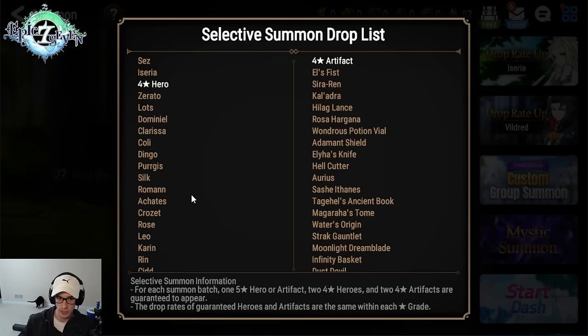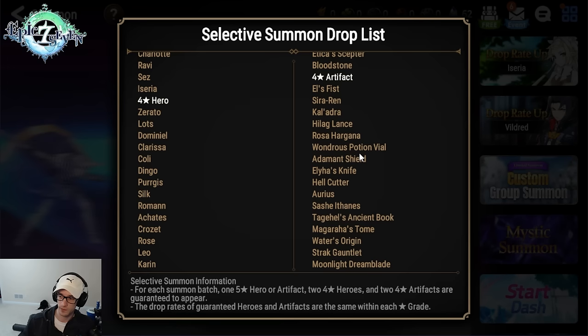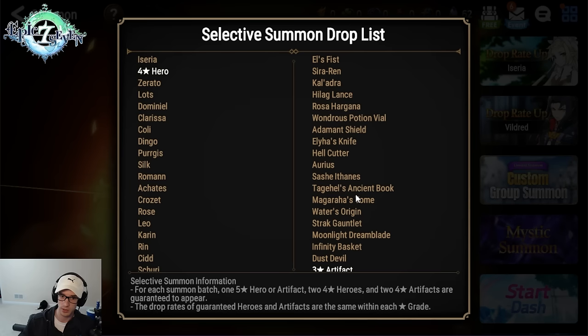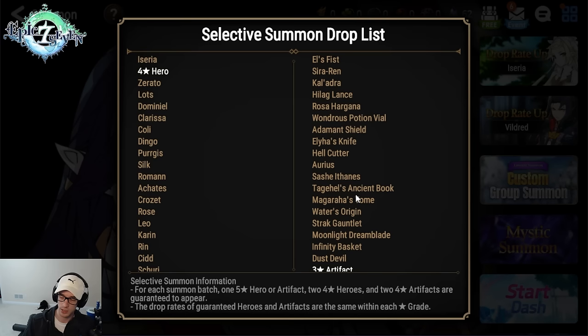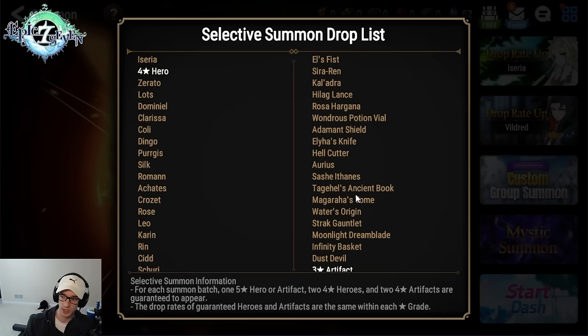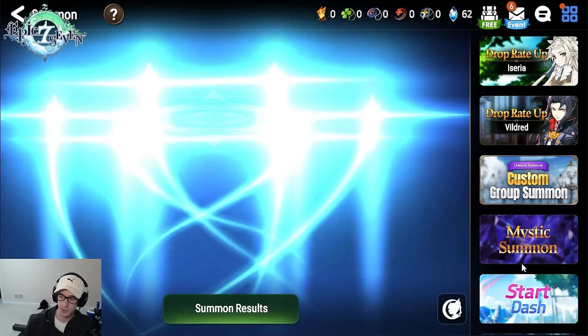If you don't get Krozet, there are free options you can use for the front tank. For four-star artifacts, three are worth getting: Wonders Potion Vial, Aureus, and Taga Hells — with Taga Hells being the most important. If you want the perfect starter, it would be Destina plus Krozet plus Taga Hells. The absolute perfect start would be Destina, Aureus or Wonders Potion Vial, and one Taga Hells. I'm going to go ahead and roll and show you what I end up taking.